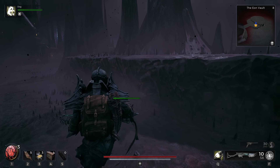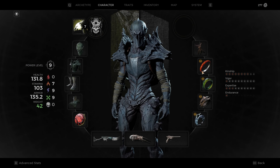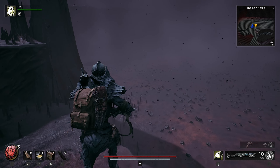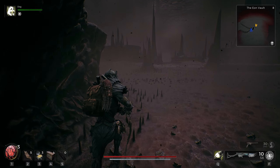No enemies nearby, so let's check out what this ring does. Feedback loop: perfect dodge triggers a 3-meter AoE blast that deals 98 damage. That seems pretty powerful against a boss or something — we'll save that. I don't do too many perfect dodges though.